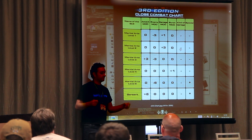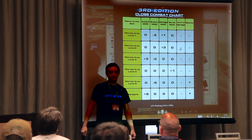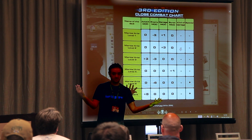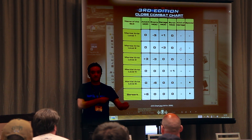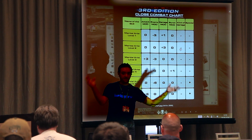New stuff in 3rd edition: if I make a critical hit with a 21 and my enemy also makes a critical hit with a 3, both critical hits nullify — nothing happens. Same in shooting: if I shoot with a 15 and the other guy shoots with a 9 and both are critical hits, they nullify — nothing happens.